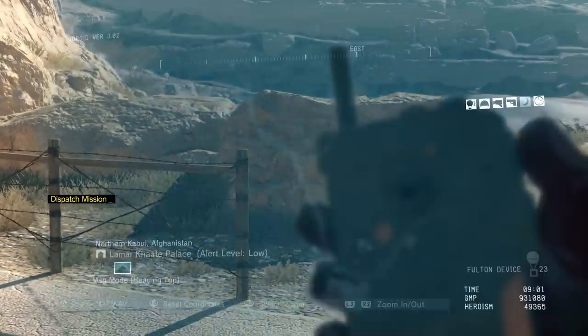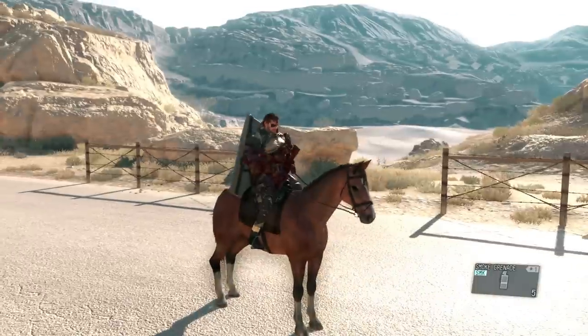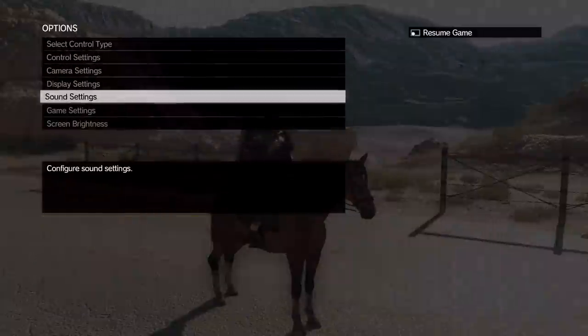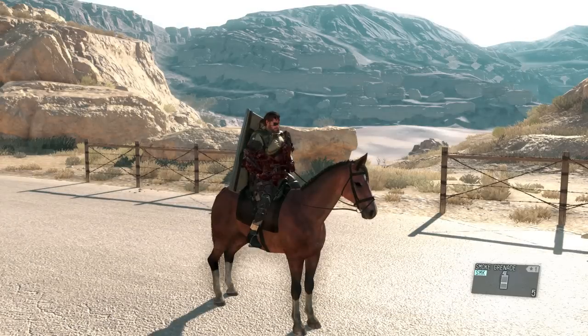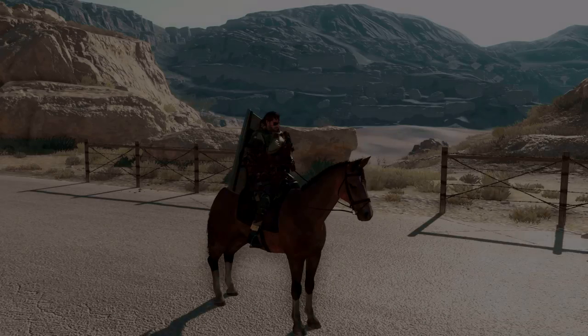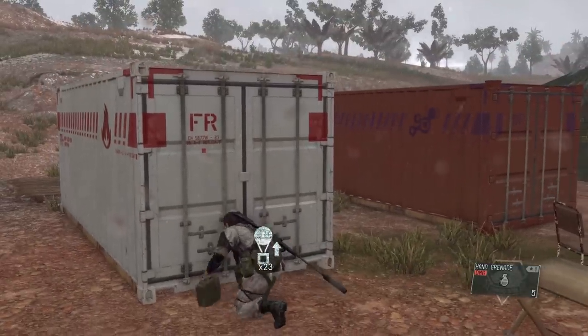When you're out operating in the field or doing side ops, instead of calling for a helicopter pickup — which can cost quite a bit of GMP depending on your helicopter upgrades — you can choose the Return to ACC option in the menu. Before doing so, it is recommended that you make some sort of action that requires the game to save, such as staff restructurization, research, or combat deployment, so you don't lose any progress.